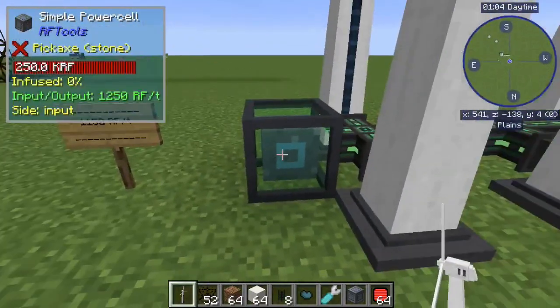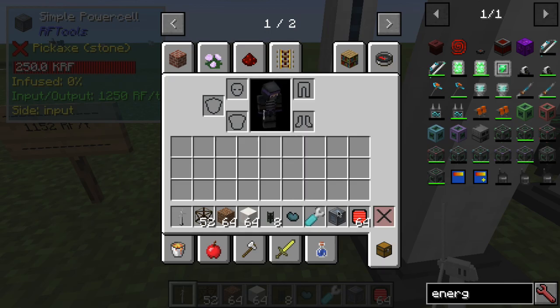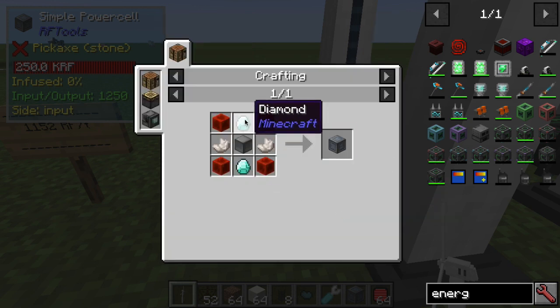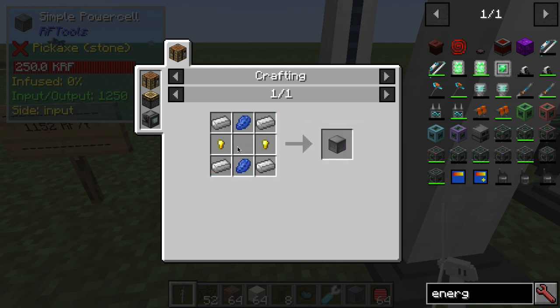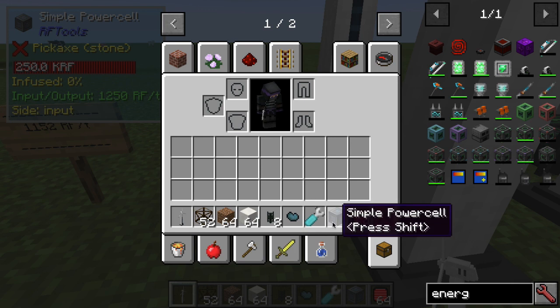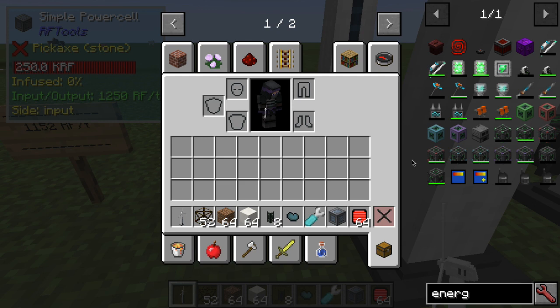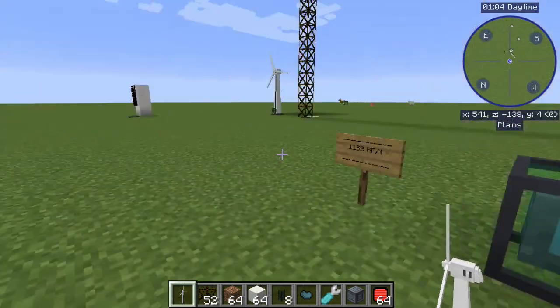I prefer to use the simple power cell from RF Tools. That does require a couple of diamonds, some nether quartz, blocks of redstone, and a machine frame made from iron ingots, lapis, and gold nuggets. It's a bit more expensive, but it lets you avoid running a whole bunch of cables by using power cell cards — just redstone, gold nuggets, and paper — to connect them wirelessly together.